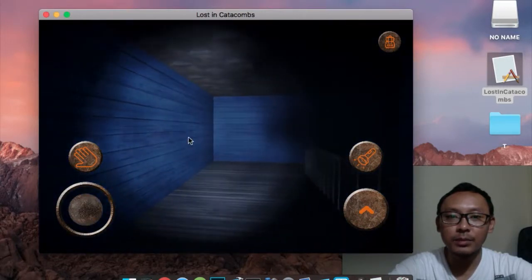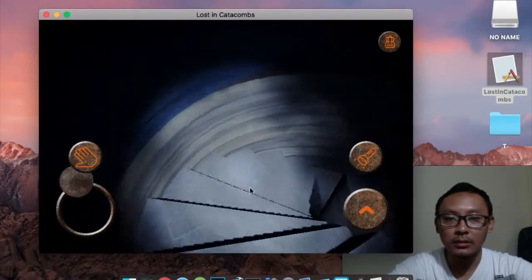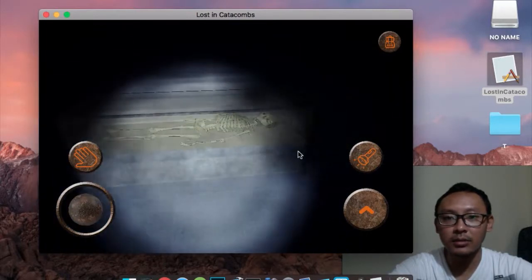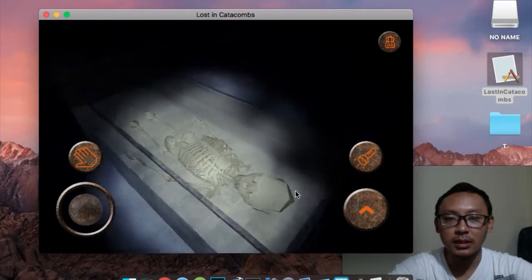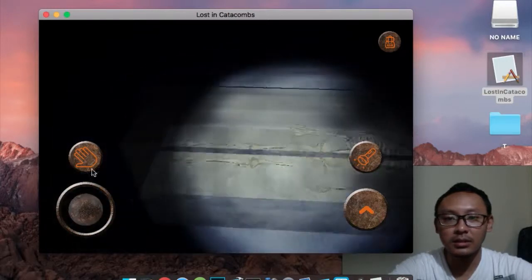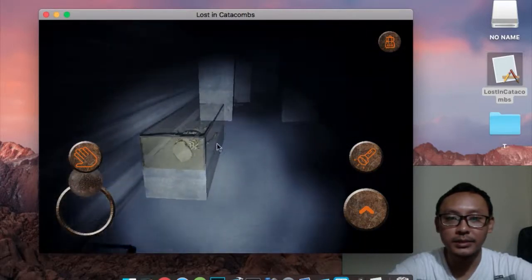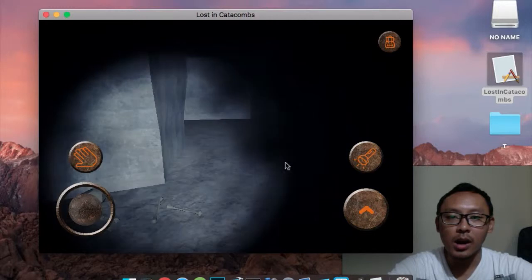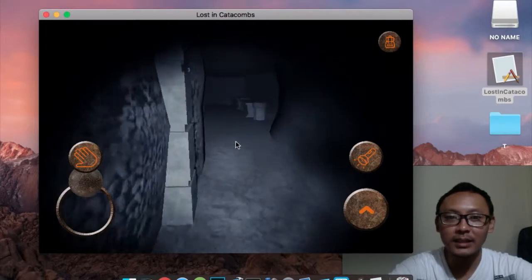Now we're inside the blue building. Let's go down. As you know, a catacomb is an underground burial site, so we are underground now. You can see dead bodies, skulls, and skeletons — it's sort of like a museum. The goal, as I said, is to find treasures.